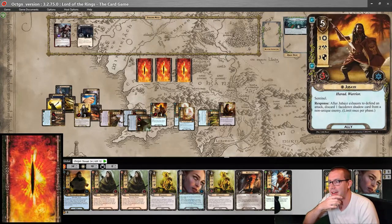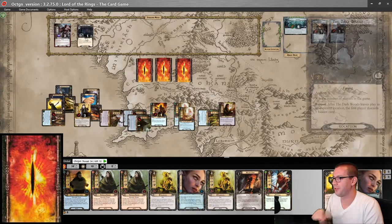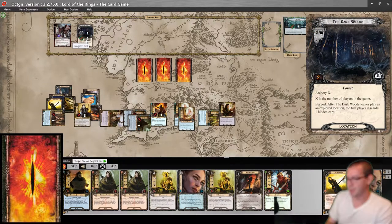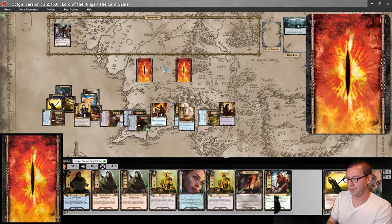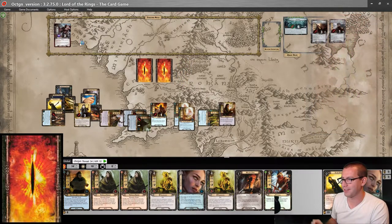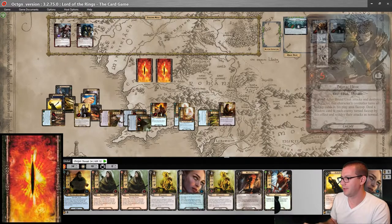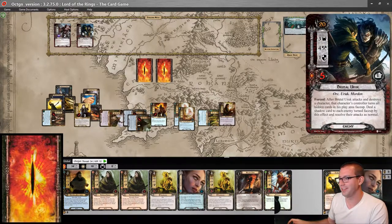But do I want to use Narya in order to ready these two? I guess I'll decide based on what gets revealed. Double Northern Tracker does two on the Dark Woods, clearing it. Removes a hidden card — I feel like that's the lucky one. Dropping me back down to two in the staging area. My reveal: a Brutal Uruk.